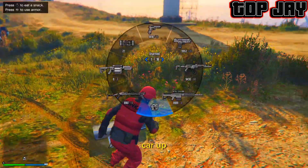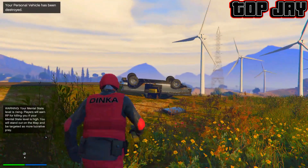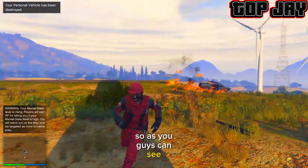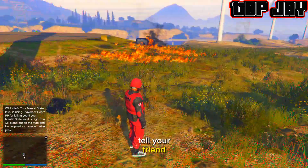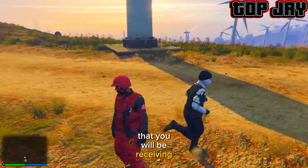Now you just want to blow this car up — so just blow it up with the RPG. Also make sure you press left on the D-pad to show your personal vehicle. As you guys can see in the left-hand corner, my personal vehicle has been destroyed, so that street car has been destroyed as well.